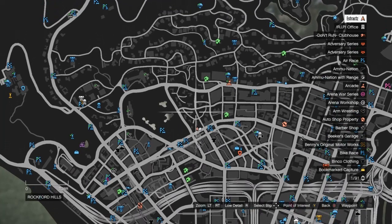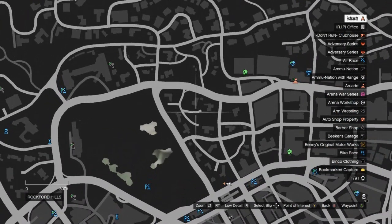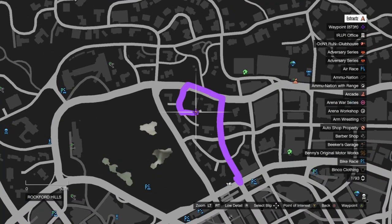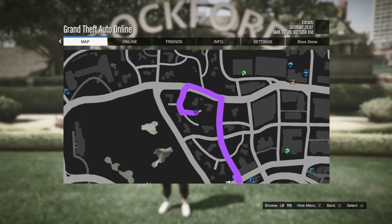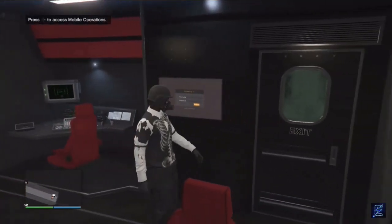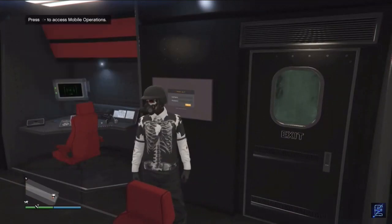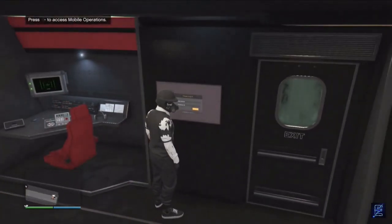After you request your MOC, go ahead and wait for it to spawn. Whenever your MOC does spawn, go to the back of your MOC and go to your mobile operation missions. When you get to the back of your MOC, you will want to first join a CEO or an MC. After you join one of those, go to your mobile operation.